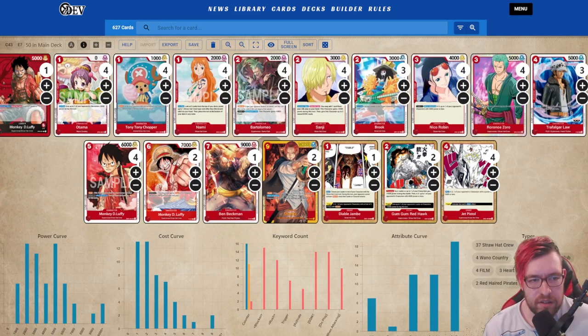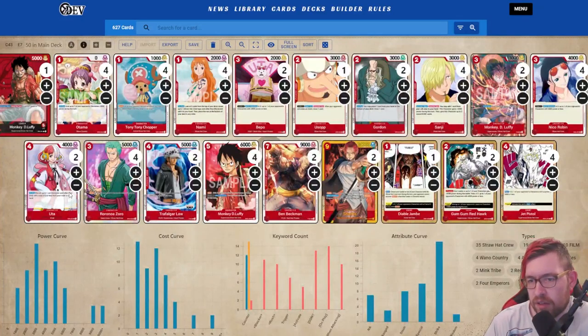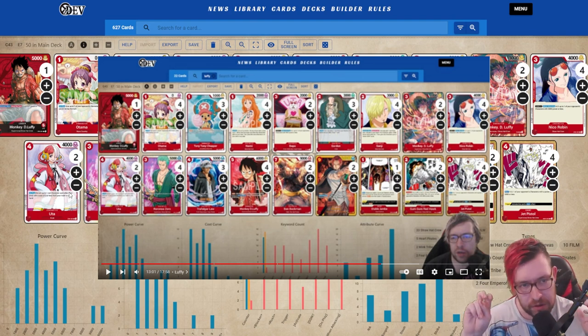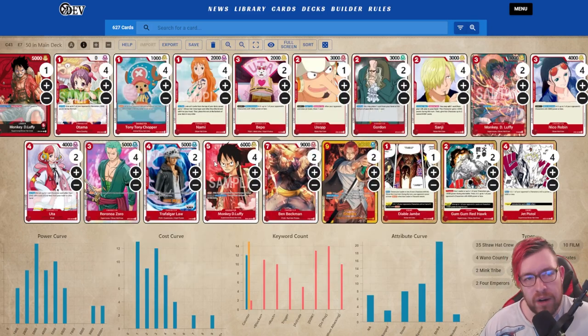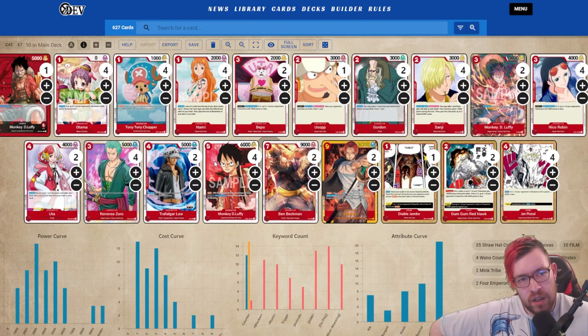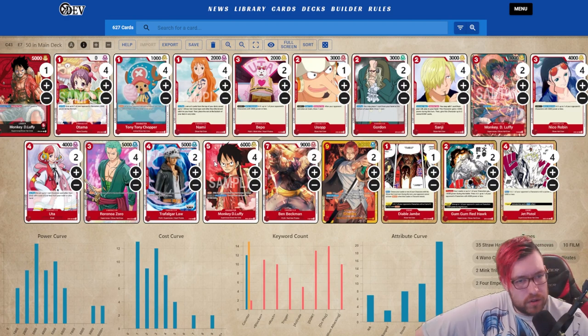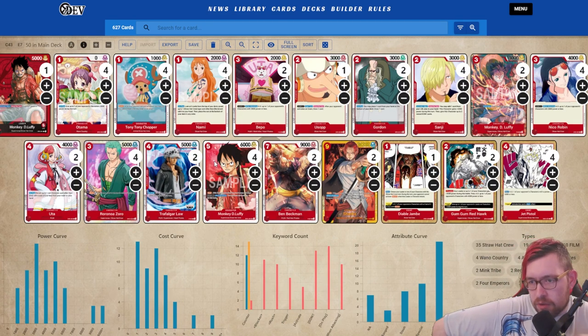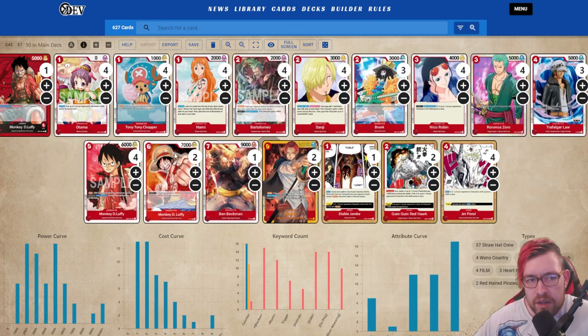Next up we have Lucky's starter deck Luffy, but I also want to mention Lachlan's top 16 Luffy — it is one card different from the list I dropped the day before the event for what I'd be running. I'm not saying he took my deck or anything, worst case he was inspired by it. The one change is a Usopp for a third copy of Gordon. I mention this because I gave my deck to George to play the Long Beach Treasure Cup — if he'd just flown out to Australia and played that event, he would have gone top 16. George, you should have gone to Australia.